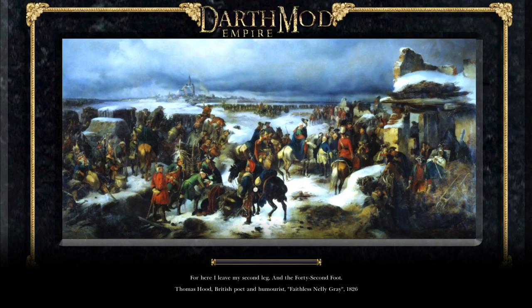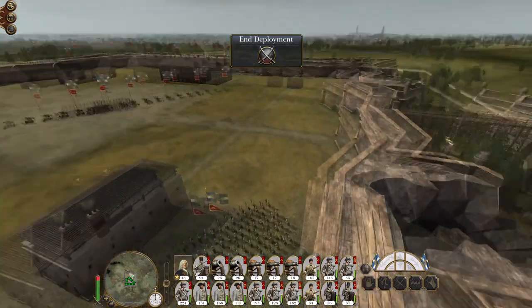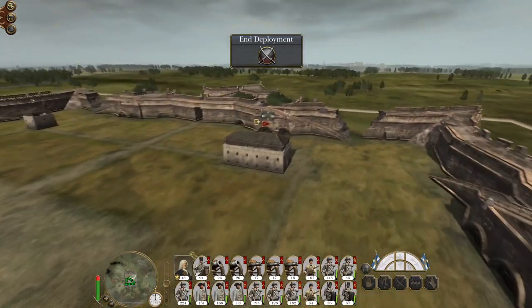Weirdly, the AI was actually laying siege to us with a larger army, and it's only when the smaller armies came in that they decided to attack. So fingers crossed, we've still got our lovely breaches because that will make this go a whole lot quicker. Good, we have the breaches.